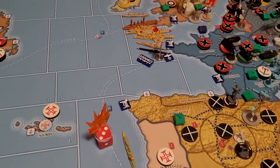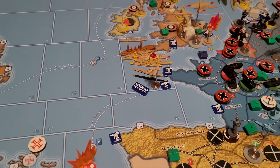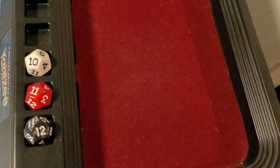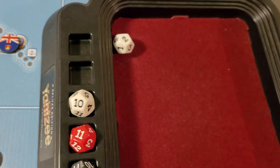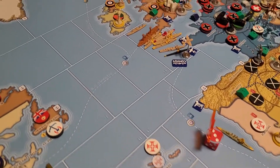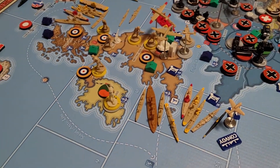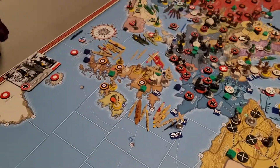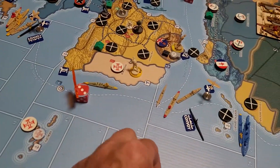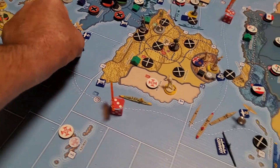We're gonna do the same thing up there. The problem is if that's a sub, I think everything gets to shoot. So we're gonna go with the fighter first - fighter hits! The sub shoots back at a two. So I will take a hit - I would have to lose a ship in the zone. I'll lose the torpedo boat destroyer right here. I'm gonna double check those rules. So it looks like they lost both subs, we lost a destroyer. The sub is gone, and this sub is gone.